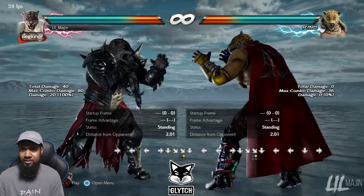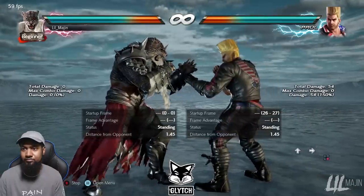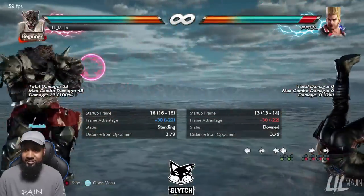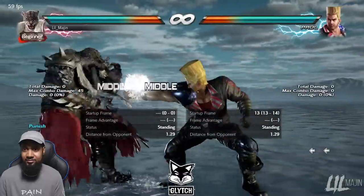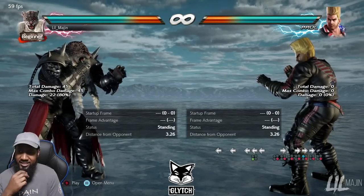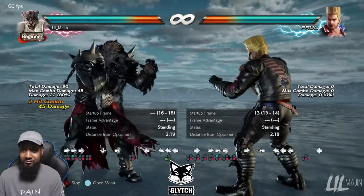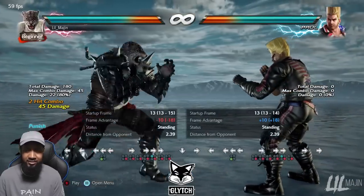For Death Fist punishers, Armor King is actually better. Against Paul, Armor King gets back 3 — a shoulder — for 45 damage. Even at max distance he still gets the shoulder. His back 3 into the leg drop is just two points less damage than King's, but Armor King's is a little easier to do because there's no death frame involved. At most ranges, Armor King gets an easy Death Fist punish.